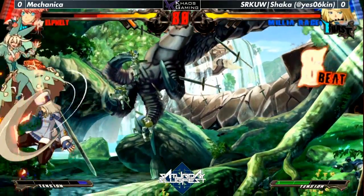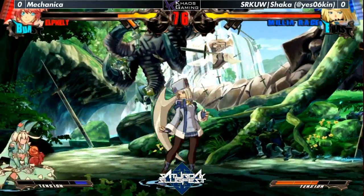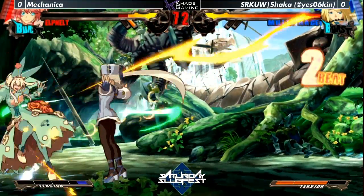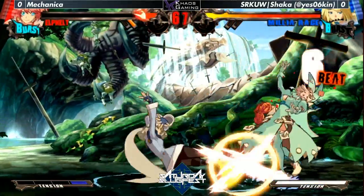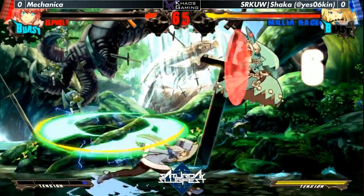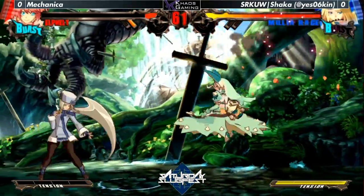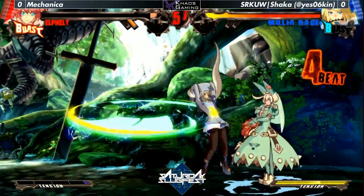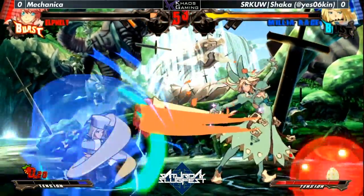Good confirm by Shaka, just going into knockdown and into the mix-up here. Unfortunately Shaka drops the combo. Mechanica is going to have to get out of the corner — it's not the place you want to be. Oh man, that looks good. She's out of it. I think that was a tech-throw attempt by Shaka. Shaka hit with a full stick of flutter. It looks like Melia is completely turning things around.